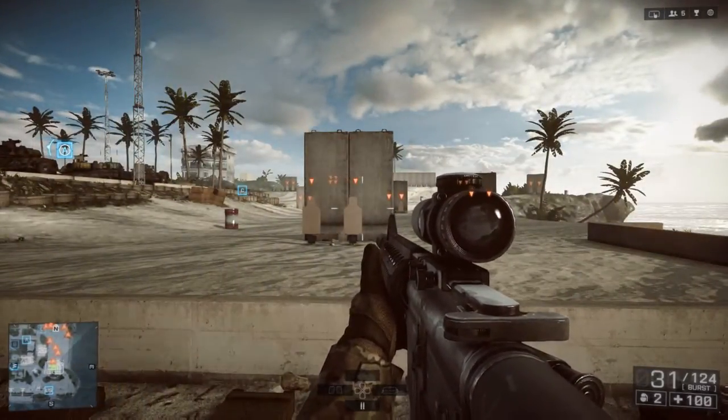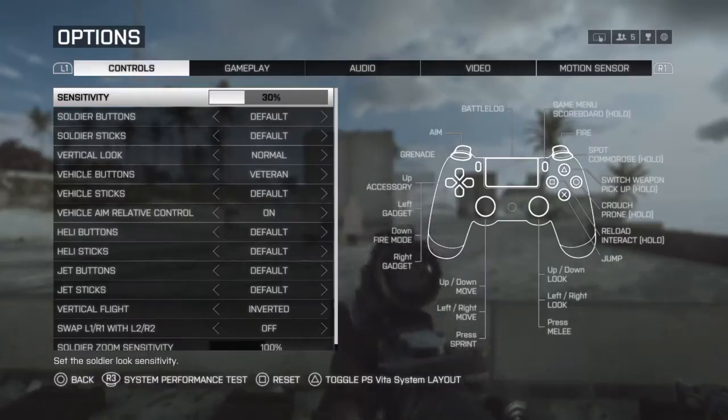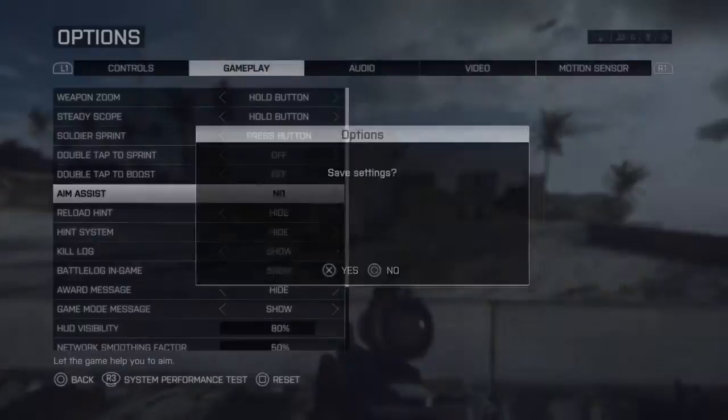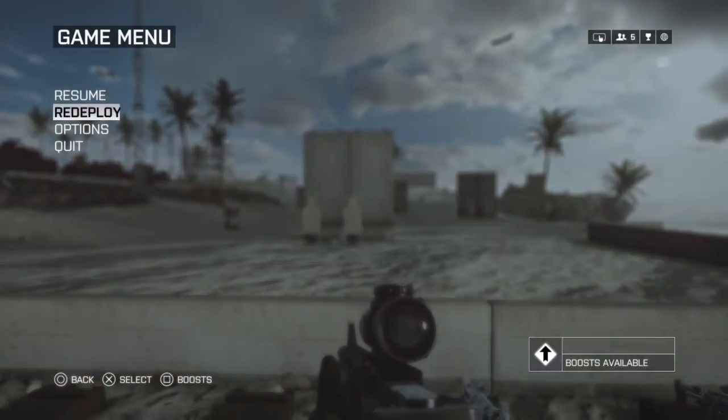I'm going to show you a little bit about the Battlefield 4 aim assist. I'm going to start out with it turned off, which is what I'm doing now. And I just want to show you how it works when it's disabled.